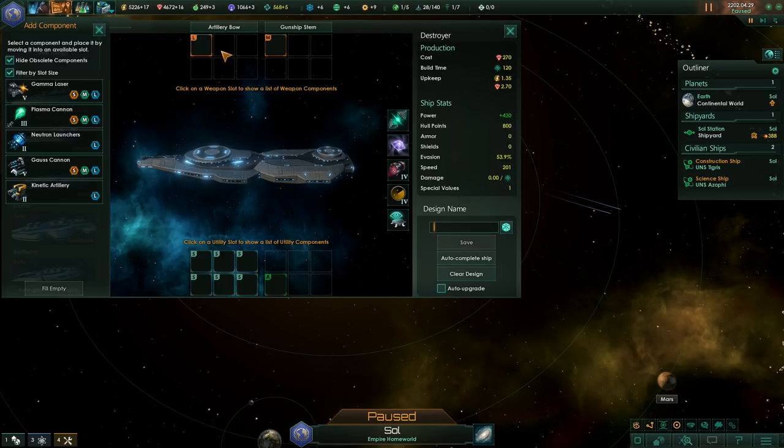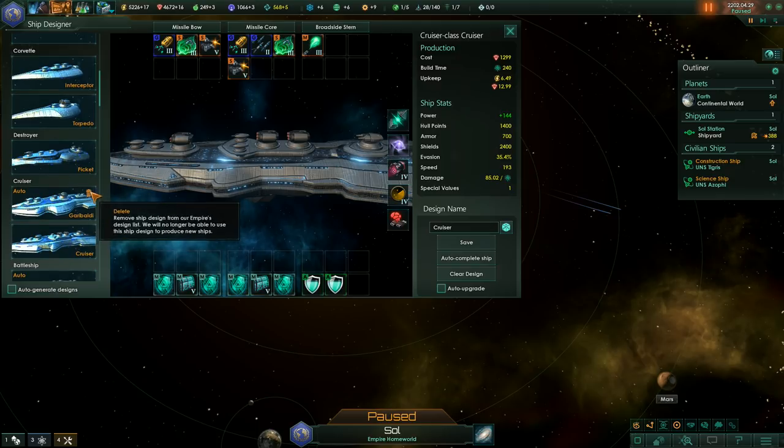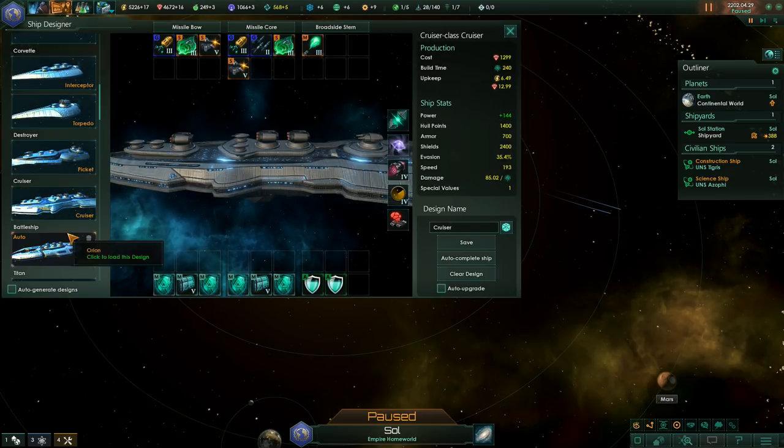Whilst annoying, this gives you the opportunity to really get into the nitty-gritty of ship design, making sure your Corvettes and Cruisers are up to scratch, maximising defence and offence, lasers and kinetics.